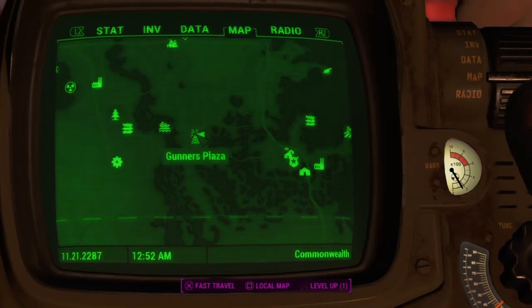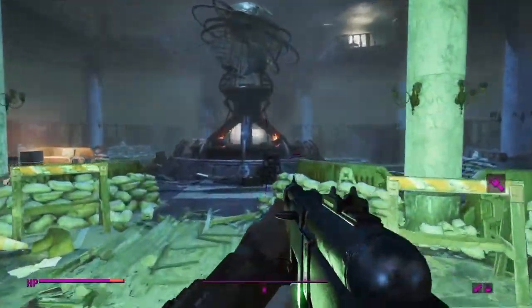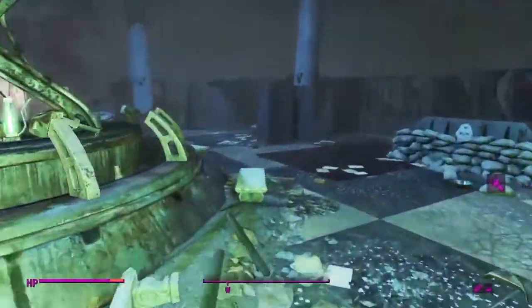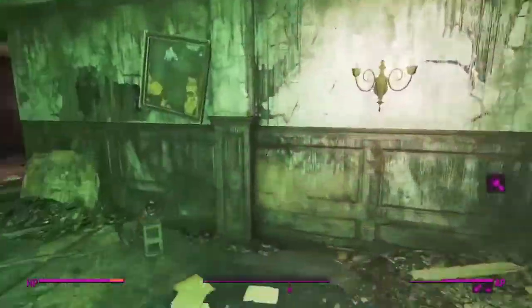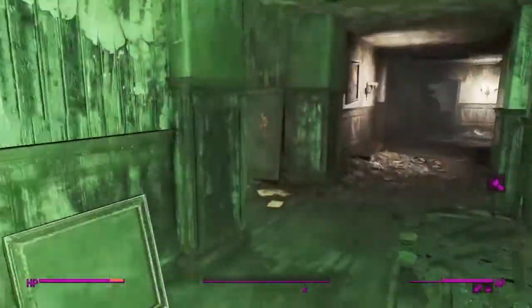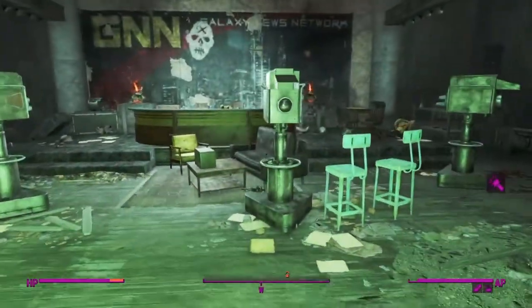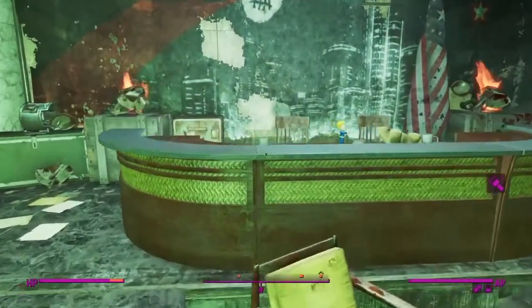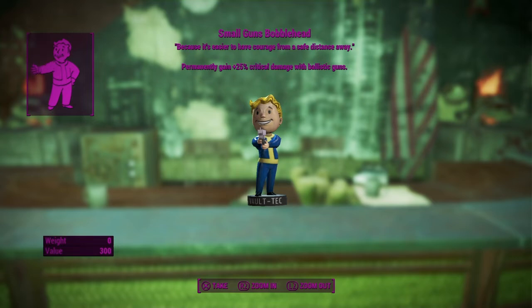The next bobblehead can be found on the south end of the map at Gunners Plaza. When you come inside, follow the path I take and this will lead you right to the room. You will need master lockpicking, but if you're leveled up like I am then you should be good - and it is right here on the table, the Small Guns Bobblehead. Also one quick note: if you happen to have a wounding weapon, you can bleed robots - who knew!